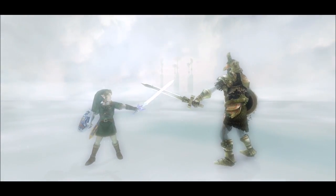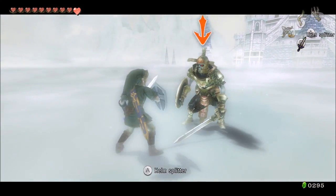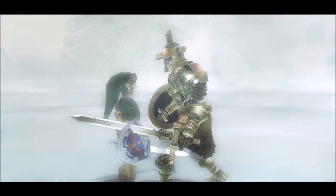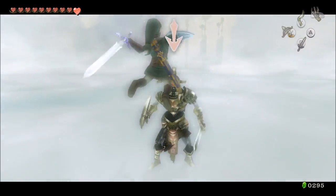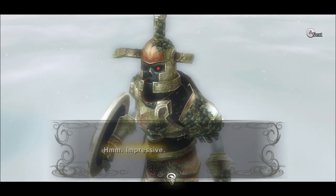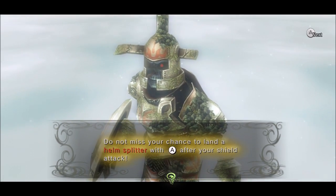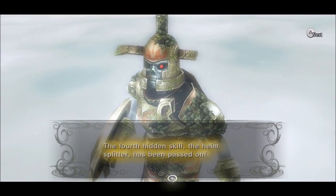"This is the Helm Splitter. Show it to me." Let's see if I can remember the shield bash. There we go — I don't know what happened, that was weird. "Impressive. Do not miss your chance to land a Helm Splitter with A after your shield attack. The fourth hidden skill, the Helm Splitter, has been passed on."